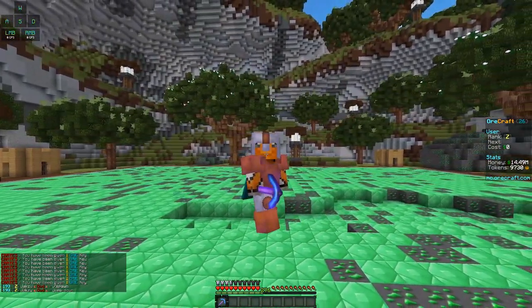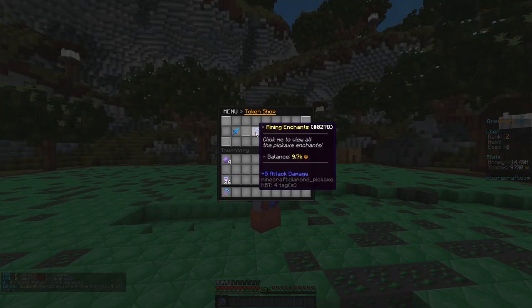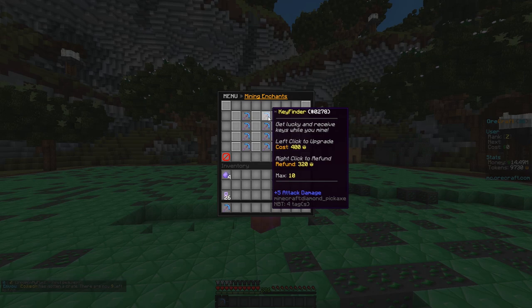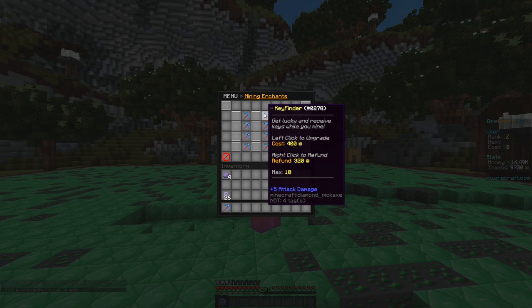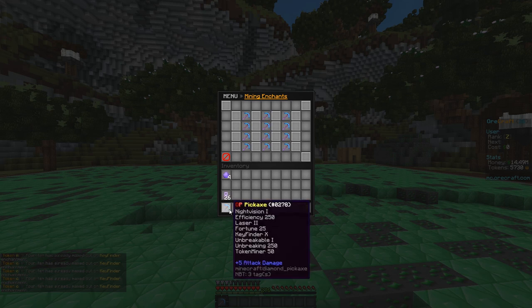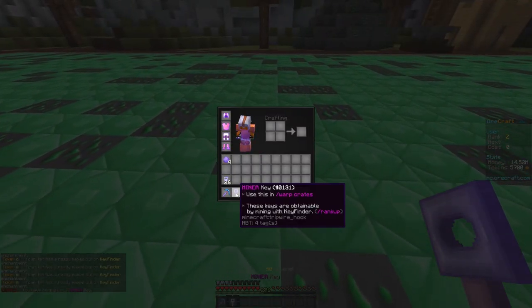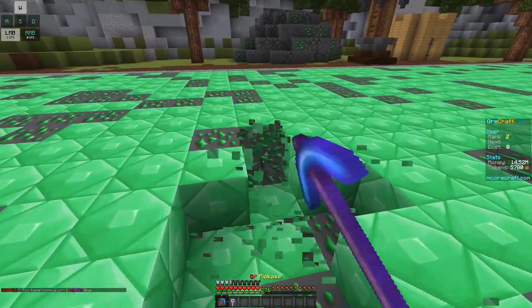As you can see on my scoreboard I have 9,700 tokens. If I type slash ts we can see the Key Finder enchant — it's 400 tokens per level and the max level is 10. I've been told this is really OP, so I'm going to go ahead and max out my Key Finder right now. There we go — Key Finder 10. I literally just started mining and I already found a key!